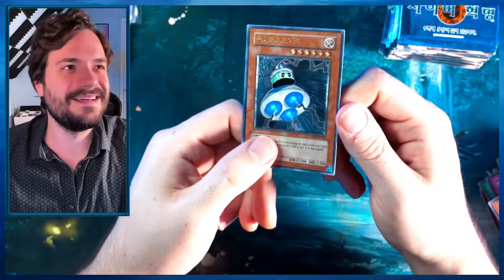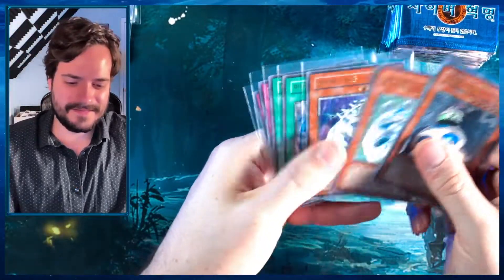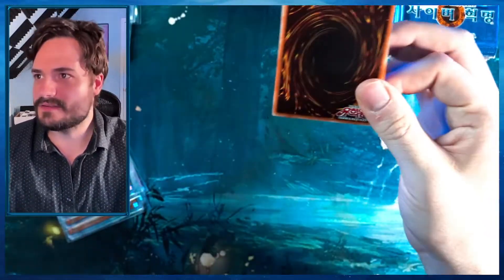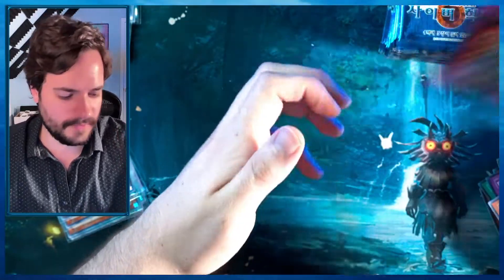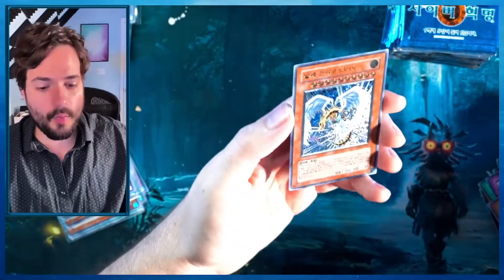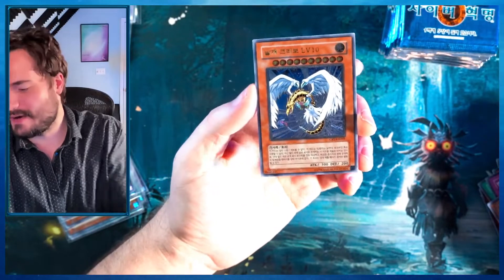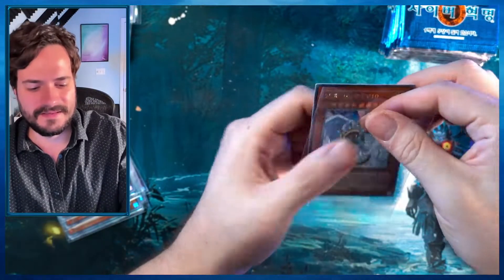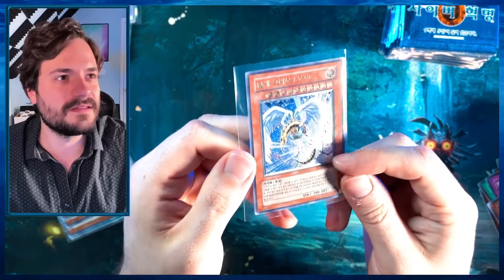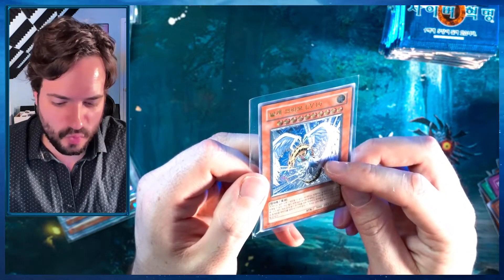UFO Roid ultimate rare — let's go! That's two in the box so far, getting close. Wing Kuriboh ultimate rare — that's the most expensive ultimate raw in the entire set! The English one is worth a lot. As an ultimate rare it looks great — the patterning underneath is incredible. He looks like a straight warrior, like a gladiator.